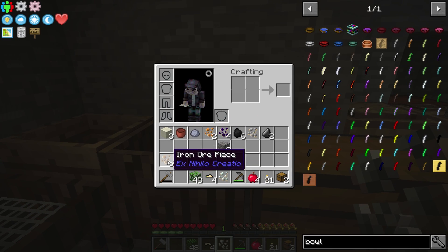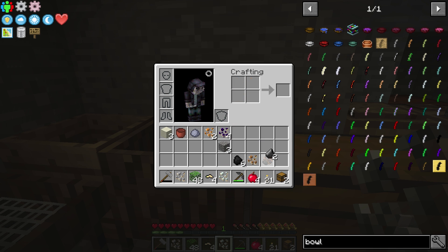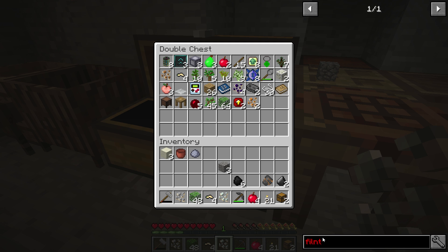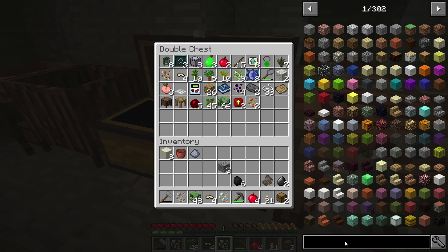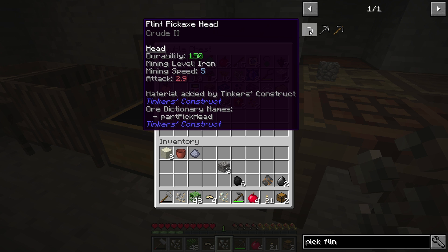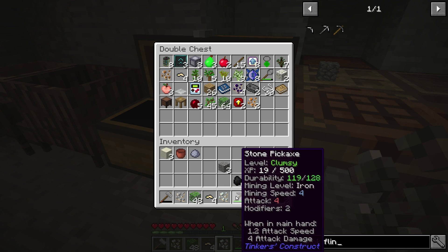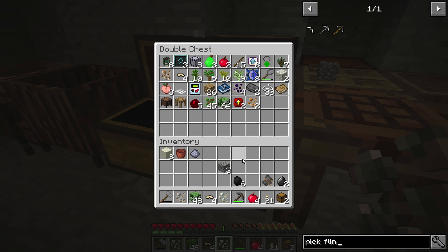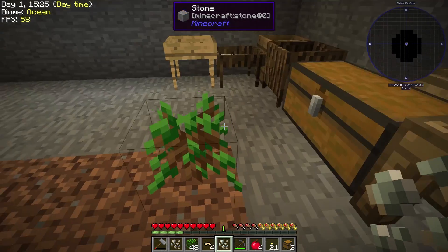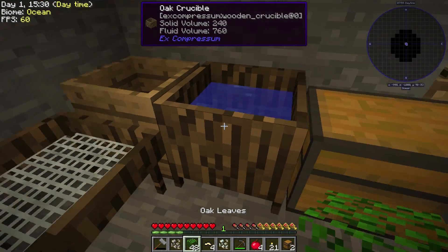That was pretty cool. We actually got some stuff here — we actually got enough for our first iron. There's our first piece of iron, just like that. We've also got some coal and some flint. Flint — let me check if it's decent with Tinkers'. Flint pickaxe head: durability 150, so it's actually higher than stone, mining level iron. Mining speed 4 versus stone's 5 — so it wouldn't be bad to actually switch over to a flint pickaxe once I have a little more flint. Everything's kind of coming together and it's feeling pretty smooth.